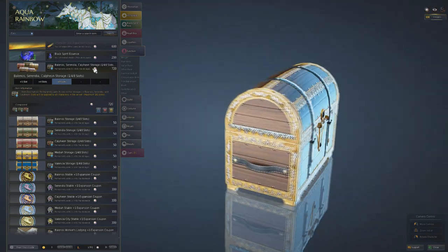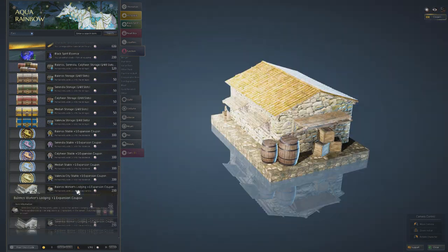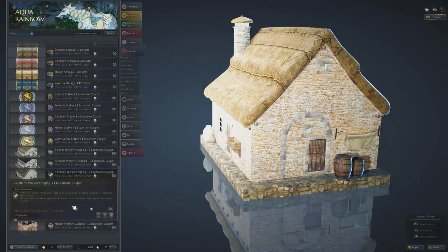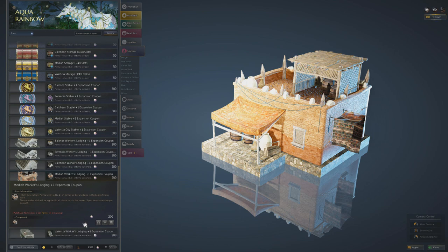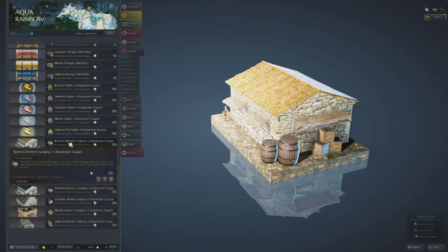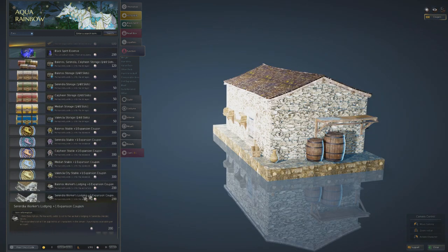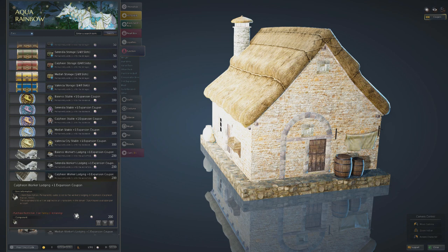Also make sure you pick up the Worker Expansion Coupons - these are a must-have. They're restricted to three per family, but get as many as you can. Skip Valencia if you want, but definitely get Balenos, Serendia, Calpheon, and Mediah. You're effectively buying three extra workers per region for only 200 pearls, which is nothing in the grand scheme of things.